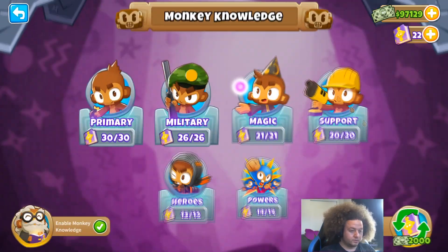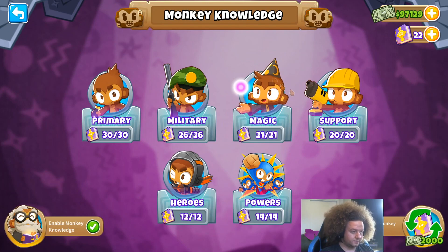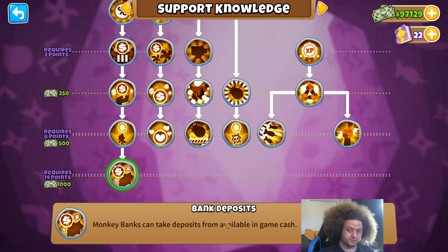There are also two new monkey knowledge points. We have Ambidextrous Strengths, which gives you a button on your boomerang thrower that lets it swap which hand it throws with, so you can get better loops depending on placement. And we have Bank Deposits, which lets you put extra money into your monkey bank to get the higher benefit from your interest rate sooner. It makes the bank a lot better, but you do have to micromanage it more.